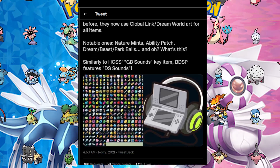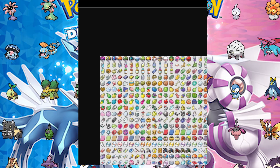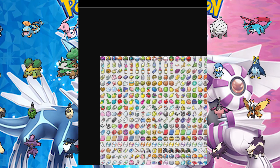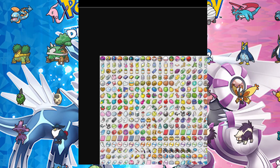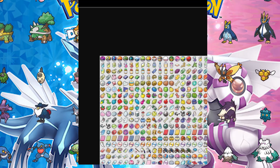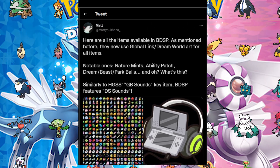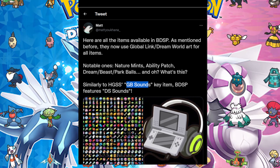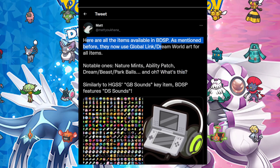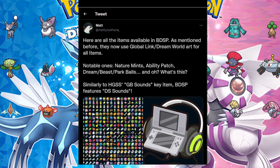Here are all the items in BDSP. There's a lot of items in this one. All these items are listed right here — every item. Any new items? Nothing too crazy, nothing new. It doesn't show the Azure Flute. There is a Shiny Charm for shiny hunting. There are also GB sounds as a key item — you can swap between GB sounds and DS sounds. We have the DS versions now in the game.